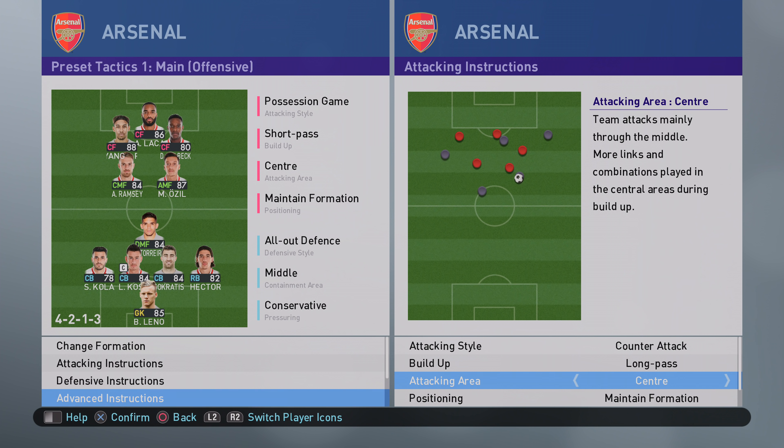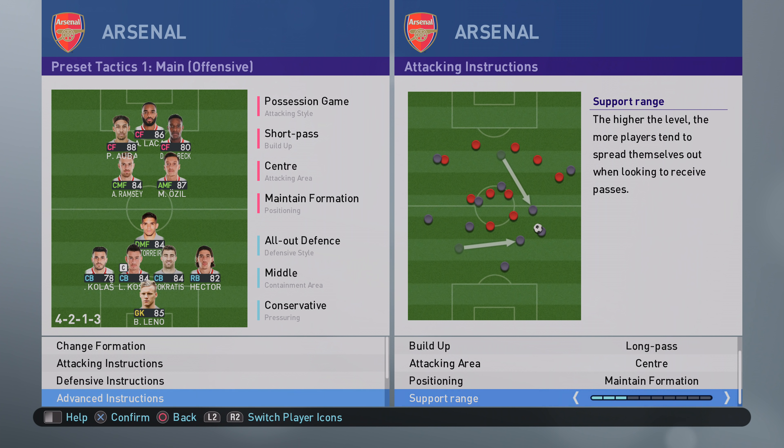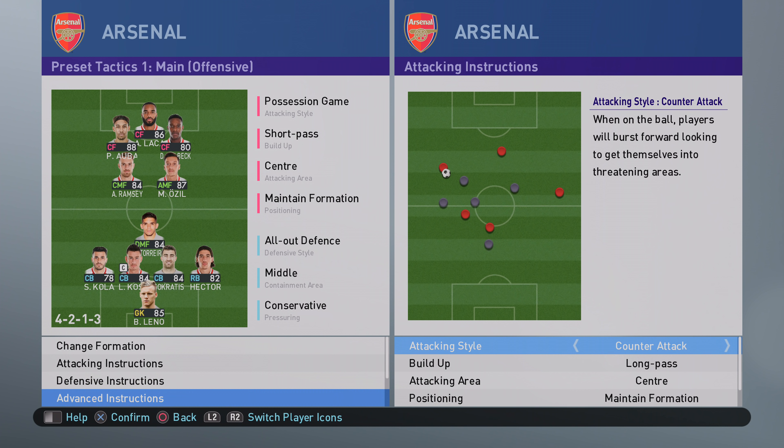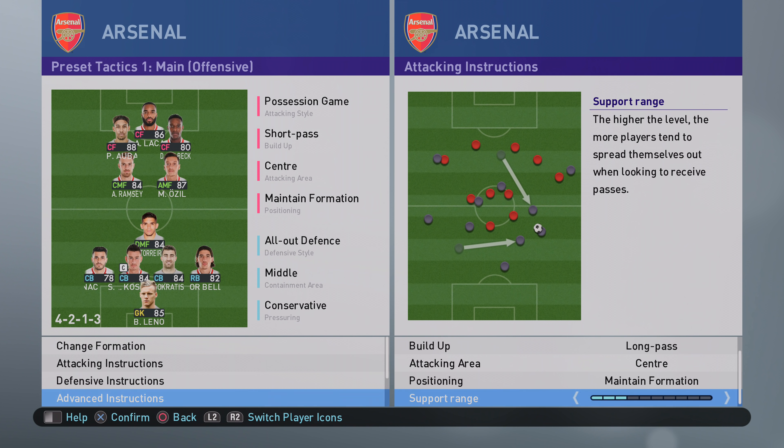He played central attacking area, maintain formation, and three for support range, so players come in short. But the problem with counter-attack is that if players are ahead of the ball, they will run forward — only if you get within that three for support range will they come close to the ball. This can make it very stifling, especially with Torreya sweeping in between midfield and defence, making it hard to bring players closer towards you.